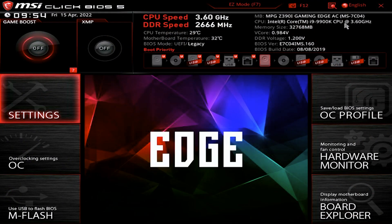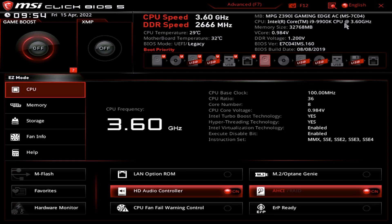Sometimes it's F2, but most of the time it's Delete. This will take you into your motherboard's BIOS, which is your computer's pre-boot menu. All these menus look different depending on which motherboard manufacturer you go with. Make sure you're in the Easy menu — sometimes it won't load into this and you'll need to hit something like F7 to show it. The cool thing about newer motherboard BIOS is you can now use a mouse and keyboard.